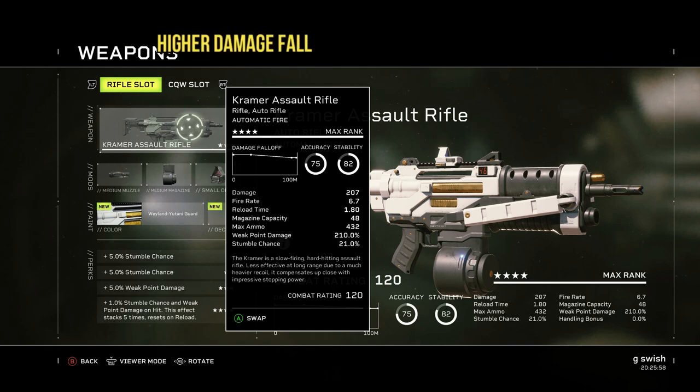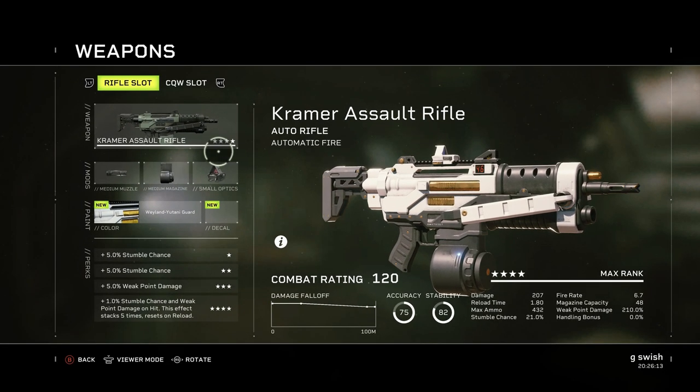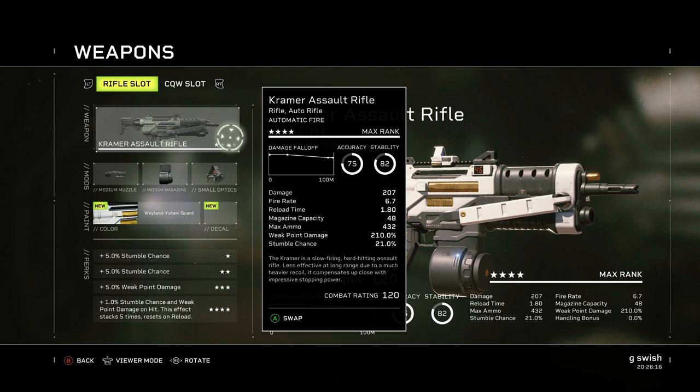Last but definitely not least — Stumble Chance. This one's a little bit of an odd one, but it can be quite fun in some builds, and the Kramer is definitely one you can build around. Stumble Chance of 21%, and with perks you get even more. Stumble Chance is exactly like it sounds — when you're shooting at an enemy, you have a chance to make them fumble, fall on the ground and skate along a bit. It gives you an advantage, like a lesser version of knockdown. Can make things stumble into your flame turret and such — really works well in some builds.